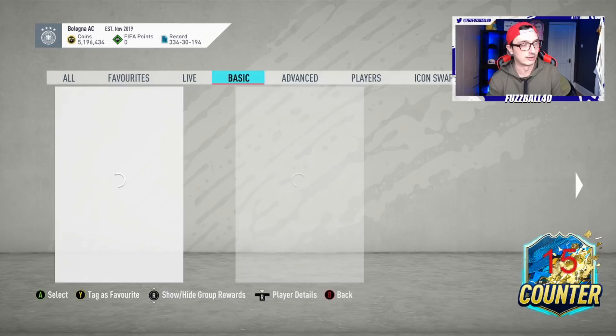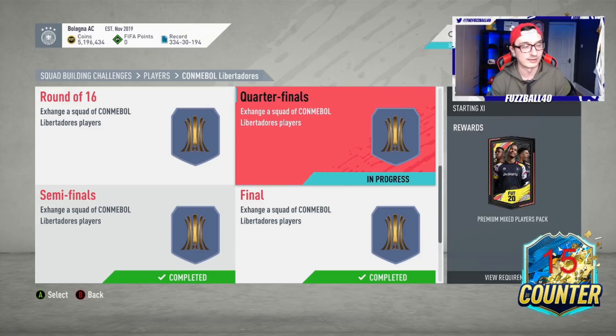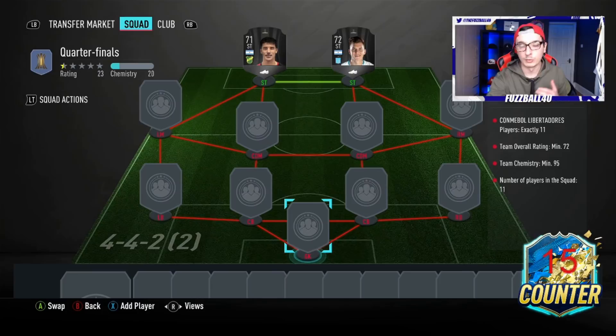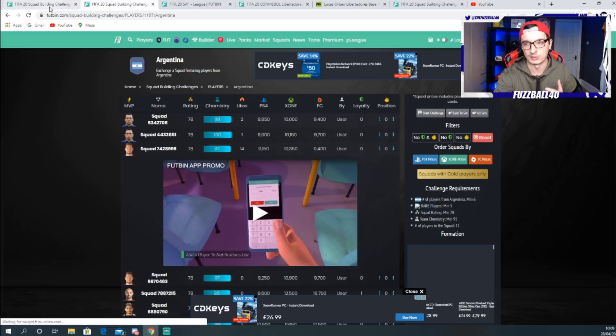What you can do right now is go to these squad building challenges. Let's go to Libertadores, for example. The quarterfinals requires a 72-rated squad of exactly 11 players. So I'll go into this one as an example. Now I know I need to get a 72-rated squad. So I'm going to go into Footbin and look. What you need to do is bring up every single league that has players from these tournaments. You can do this on the web app.